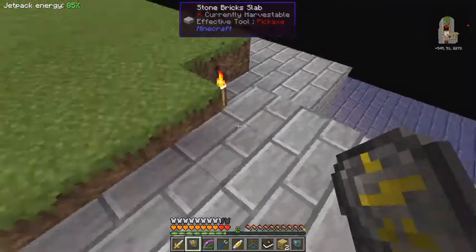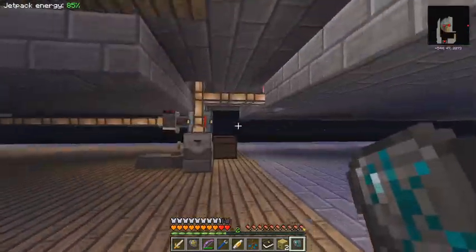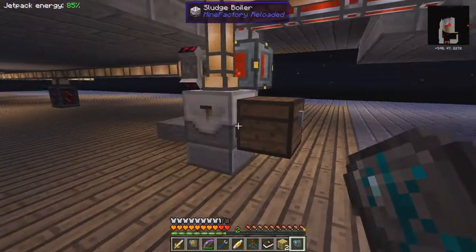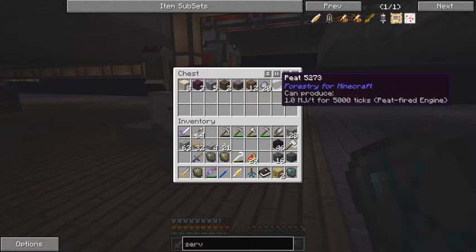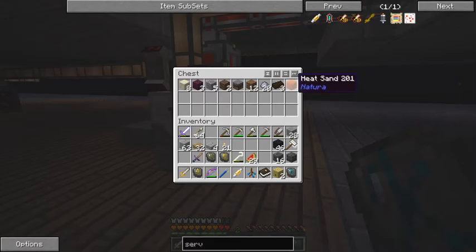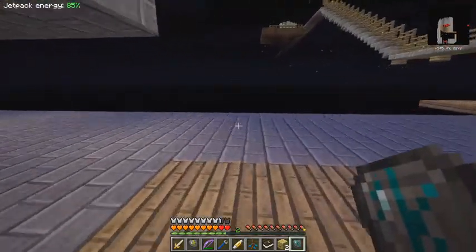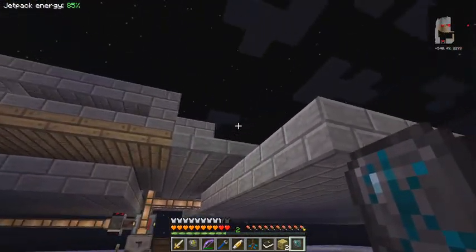I need to make that a bit bigger. Down below here, I put a boiler - better be careful. You can see I've already got a lot of stuff out of this: sand, tainted soil, gravel, soul sand - fantastic! I don't have to go to the Nether. I still need some nether wart, mycelium, dirt, peat, and heat sand, just from that small area over a very short period of time.